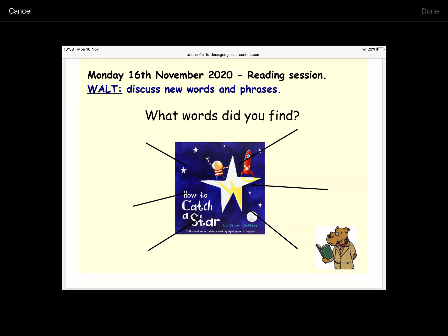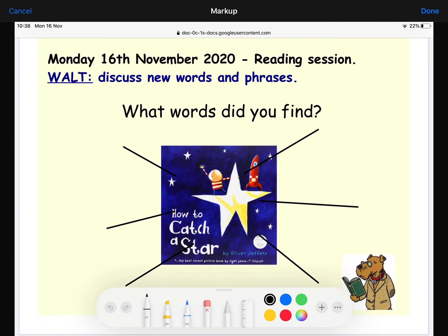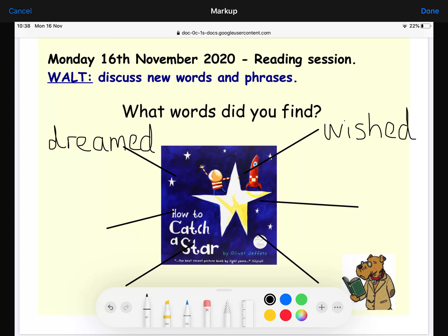Hopefully you've got some exciting words written down. Let me write up some of the words I found and we'll talk about what they mean. The first word that really jumped out was 'wished.' The next word I found was 'dreamed' — the 'ea' sound here. I wonder if you got the word 'decided' — the boy decided he would catch a star. I also like the word 'appear' — he waited for one to appear.